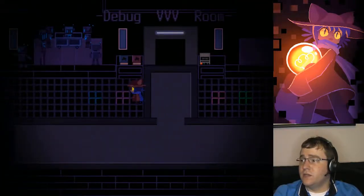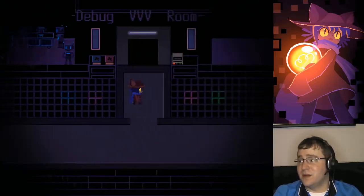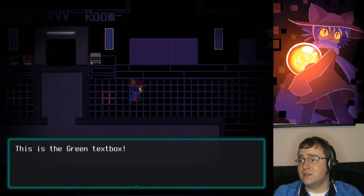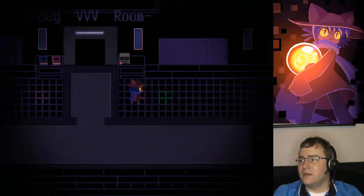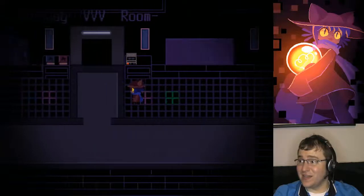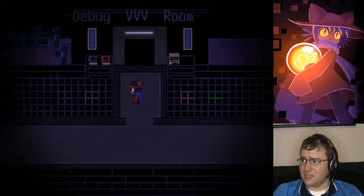If you want to know something, this is a purple text box, this is a blue text box, this is a purple text box, and this is a green text box. You can probably guess why these are here — because each area is going to have different looking text boxes.